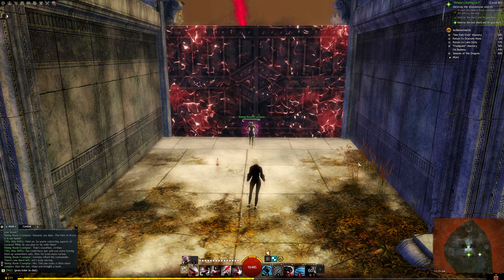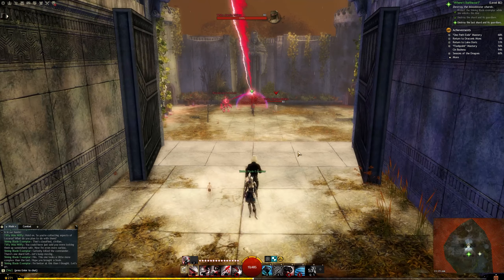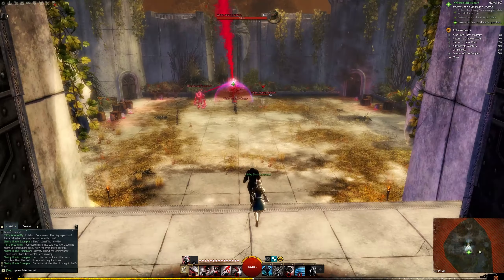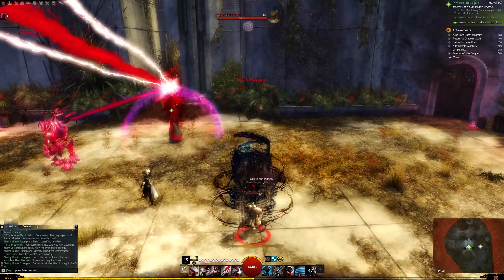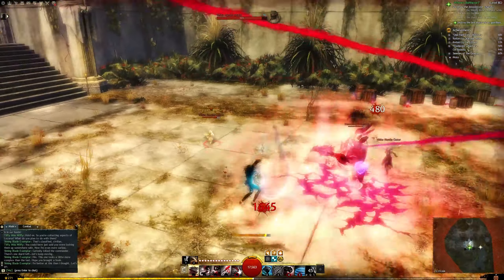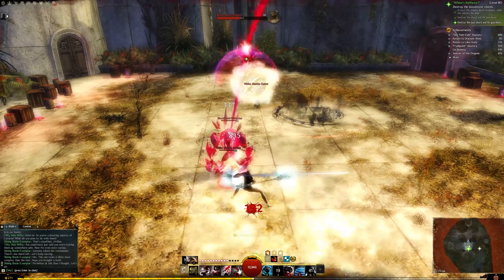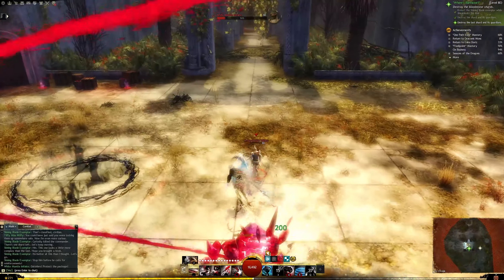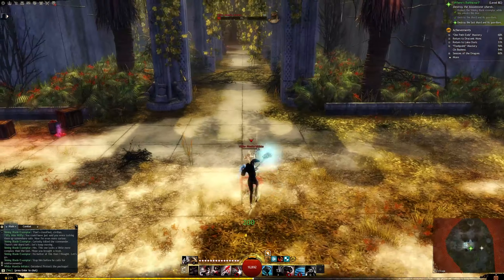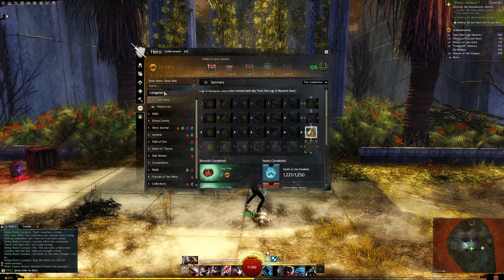In here, there is one person we want to target immediately — this white mantle is going to try and run to the room next to us and inform the white mantle there, basically calling for reinforcements. You can even hear the call out: 'Outsiders! Protect the package!' Stop him before he calls for reinforcements. By stopping them, you'll get the Not on My Watch achievement.